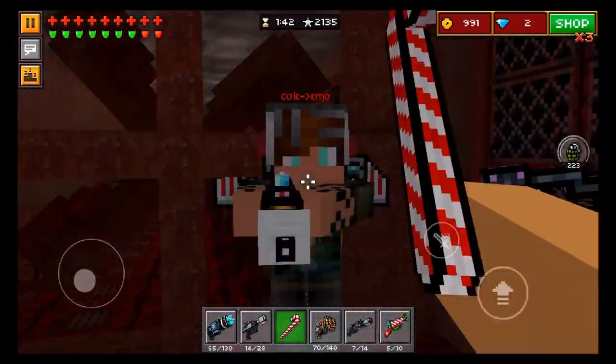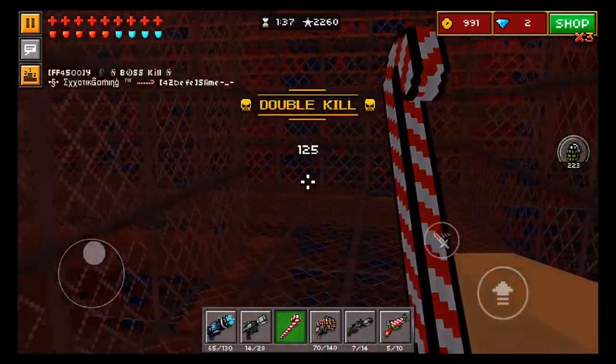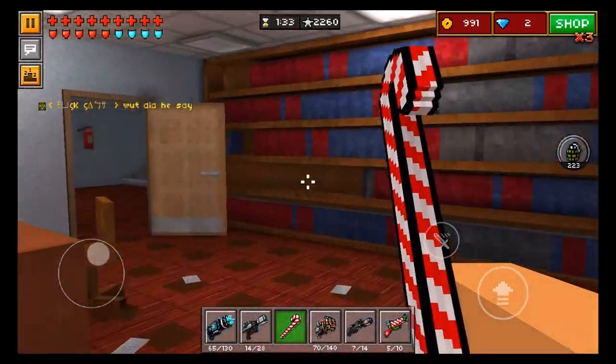These guys are all dying left and right, and I have ruby armor — I don't even have adamant armor and I'm still able to take these people out. Plus with this mobility being as high as it is, you don't even have to really worry about people killing you across the map because you're gonna move so quickly you'll probably be able to counteract it anyways. Here's somebody with the dark matter generator — easily able to take him out. You can easily take out people even if they see you before you see them and they're blasting with an area damage weapon.